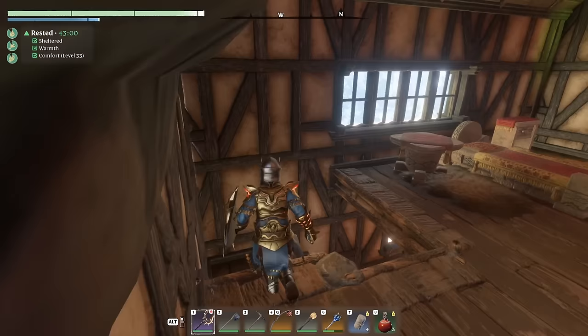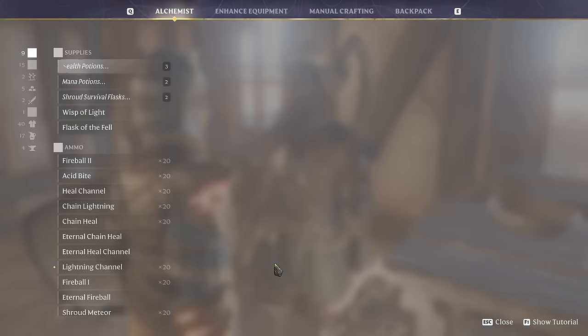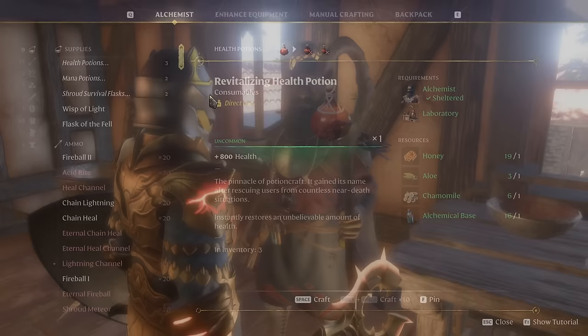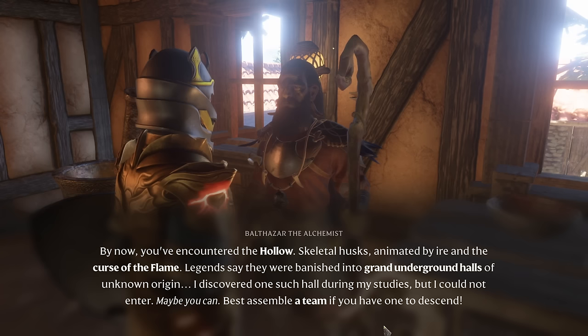Talking to the NPC — the quest says: "Descend into the Hollow Halls. By now you've encountered the hollow skeletal husks animated by ire, the curse of the flame. Legends say they were banished into grand underground halls of unknown origin. I discovered one such hall during my studies but could not enter. Maybe you can."